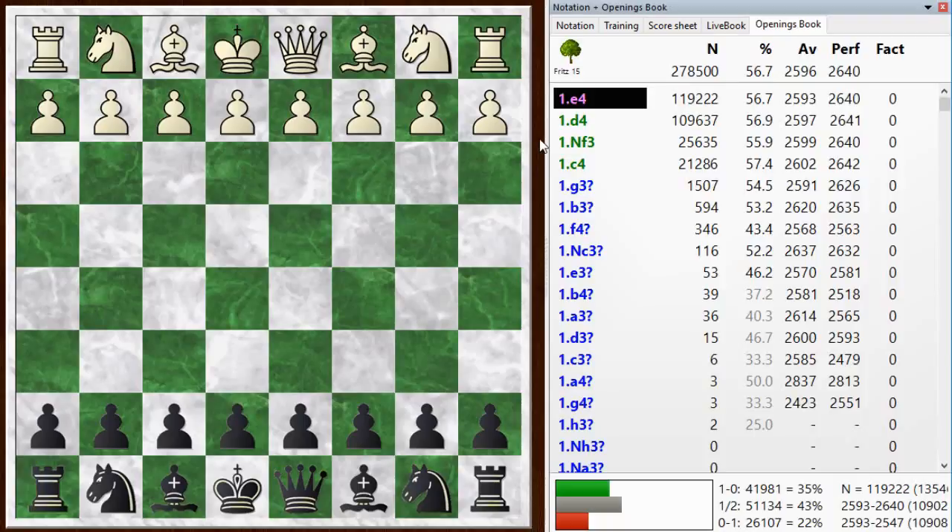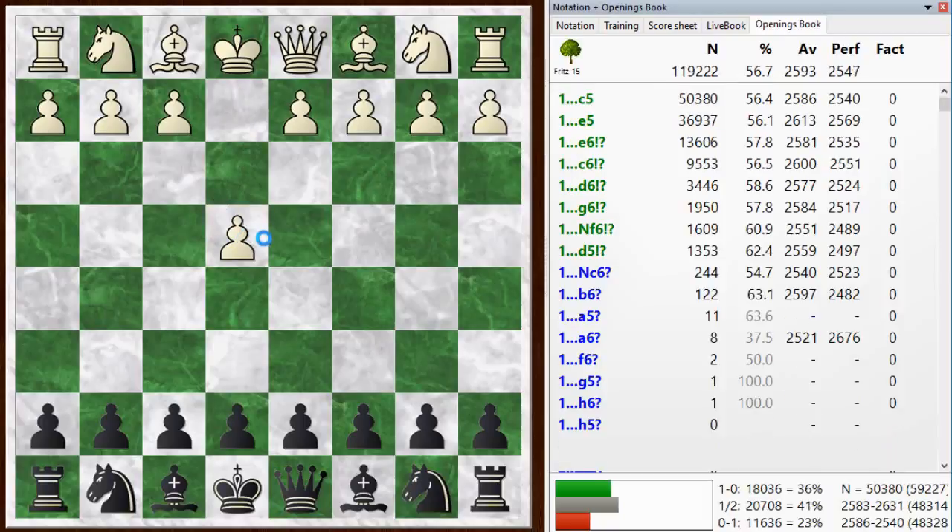Hi everyone, this is Jim. Welcome to this postmortem of my blitz game number 845. My opponent started off with e4, and I chose to play the Sicilian defense with c5.